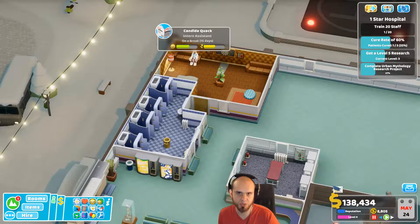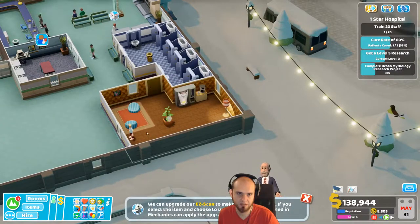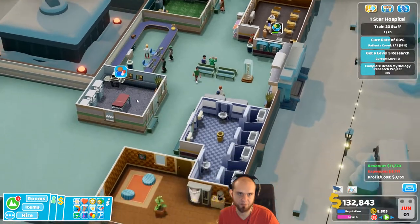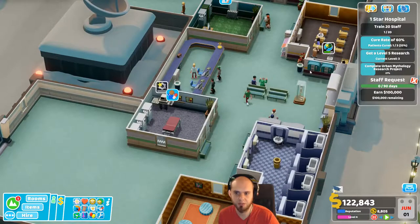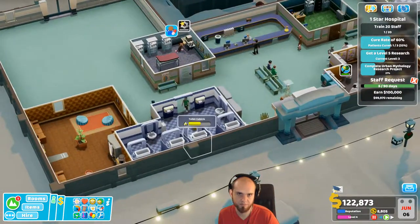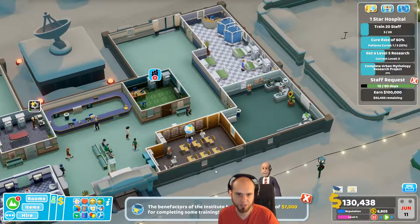You're our only receptionist - you're gonna take a boost. Could you take some happiness nuts? Take happiness nuts. Go back here. This cannot be upgraded - we're gonna do that. We can upgrade this right now - you have a challenge, earn money. Wait with you until these are done. Nurse required in general diagnosis - oh yeah we know that. Benefactors of the institute have sent us a grant of 7500 for completing some training - that's great.